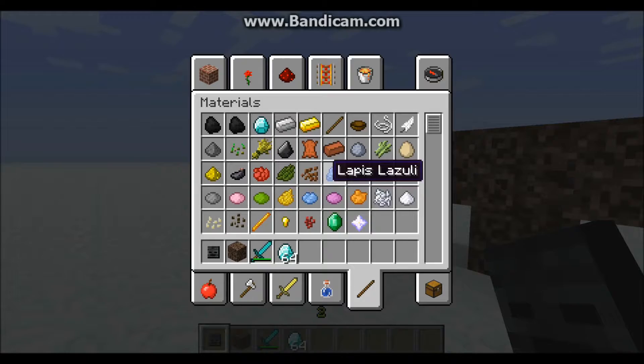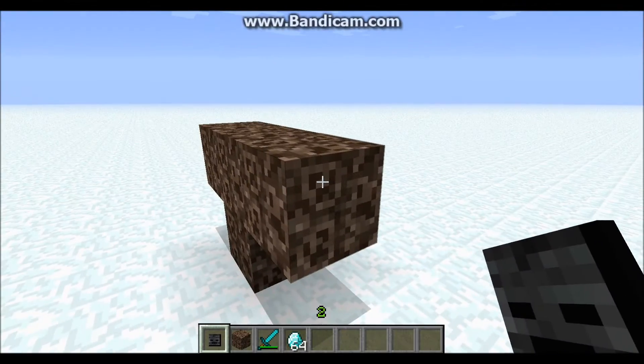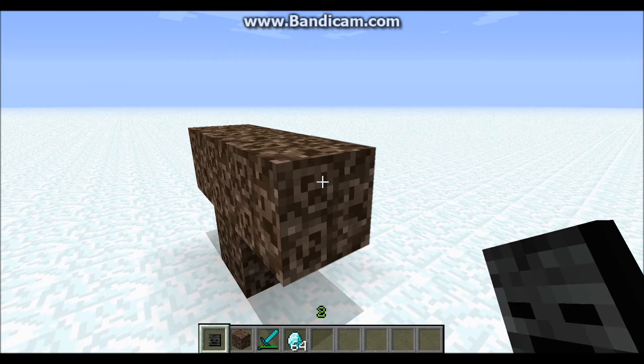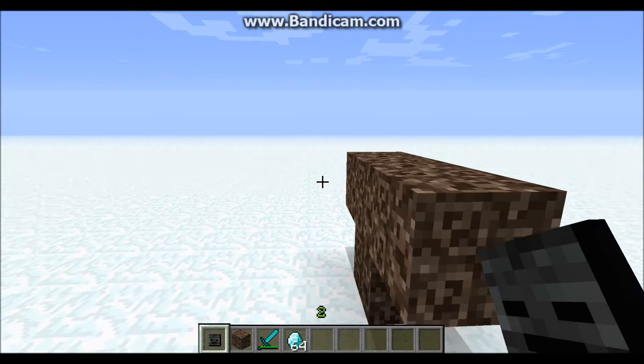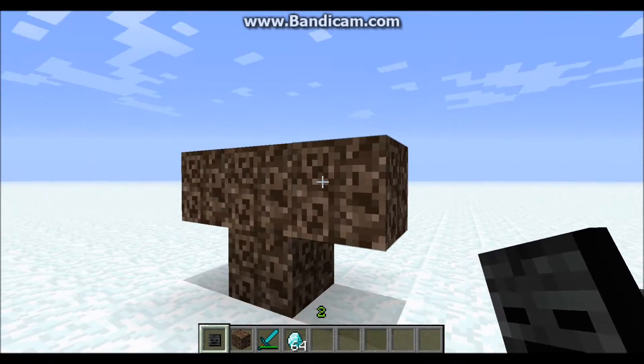They only drop the heads sometimes when you kill them. From my experience, out of about 50 of these that you kill, you're going to get one head. And you need three heads to do this.